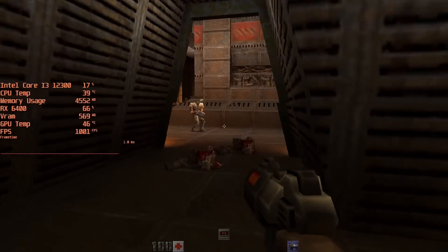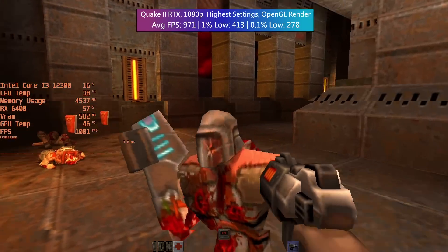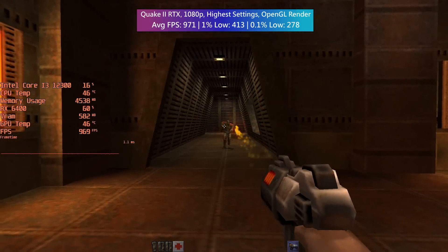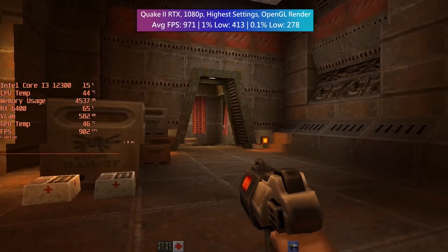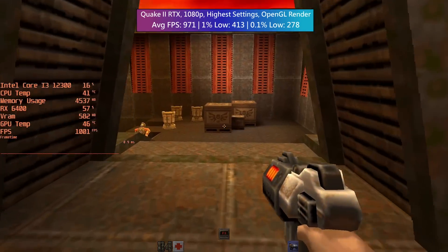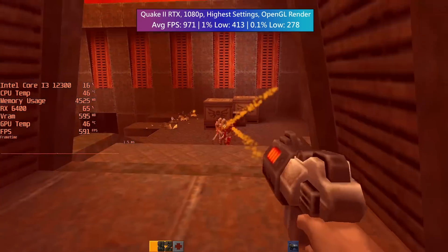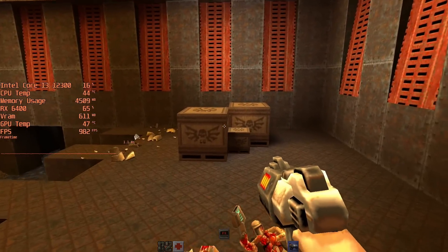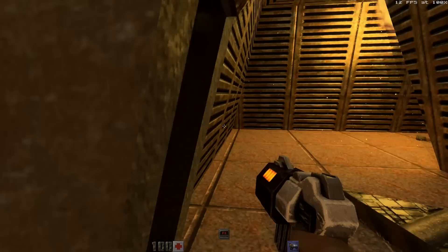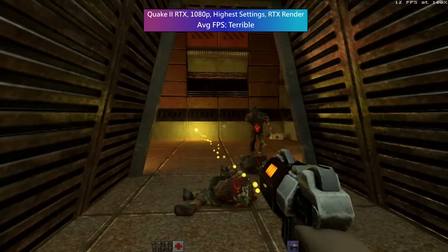Finally, we have Quake 2 RTX. This game has a 1000fps cap, and with the rendering mode set to OpenGL by default, there are no issues — the RX 6400 will play this game at over 900fps all day long. That said, it's surprising how much performance is impacted by switching the rendering mode to RTX. MSI Afterburner also decided to give up at this point, but you can see from the built-in fps counter in the top right that we're hitting less than 20fps.